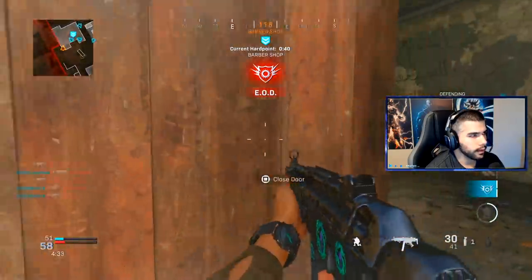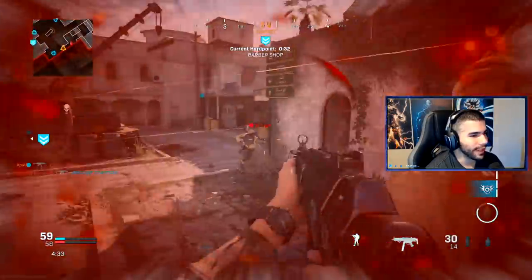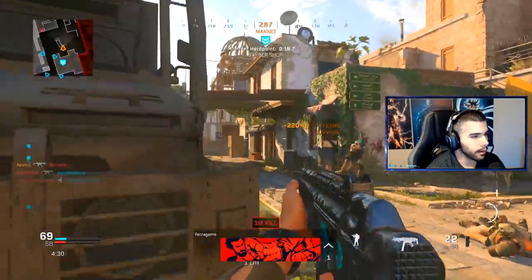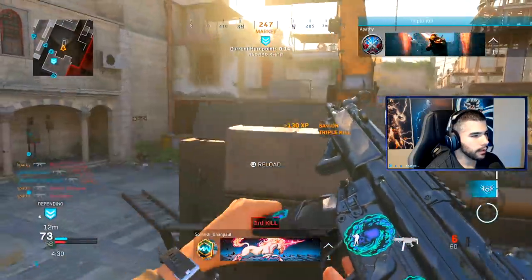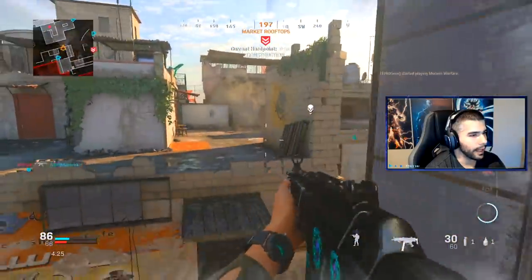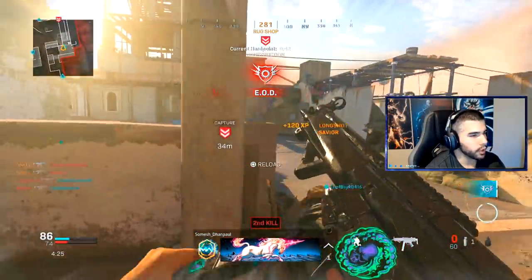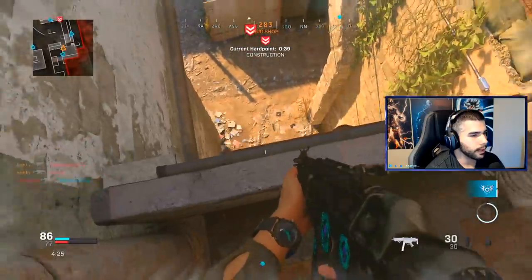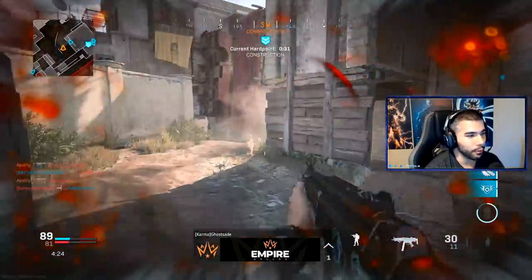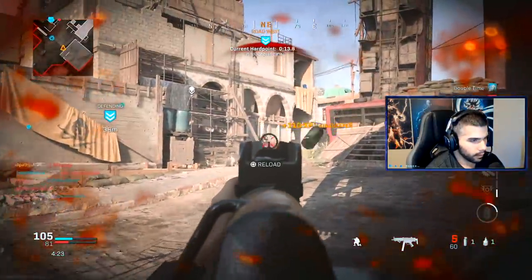This guy killed himself. Nice little flash — three guys bottom here, this guy's running out because he's flashed. At the end of the day I do love my MP5 and it's always gonna be my little baby. I sold a two-piece, then a three — that's five dead. What is your go-to submachine gun? I'm curious. Look at that — commando kill right there. I was able to aim so quick and snap on him and kill him in time.